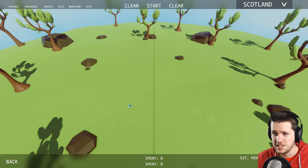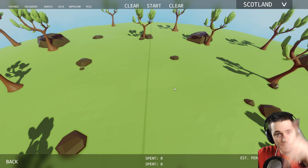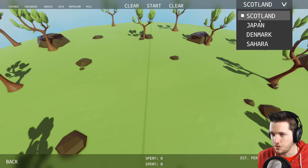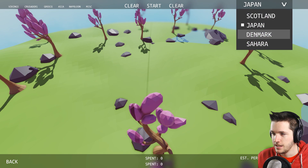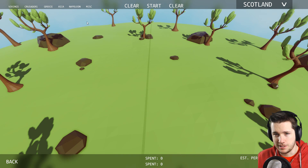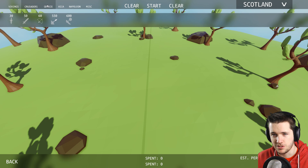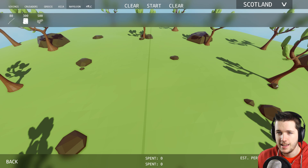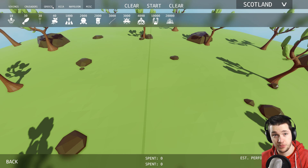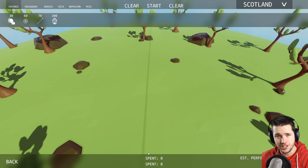We're gonna jump in the sandbox and check out some of the brand new units. All this is brand new — no longer do you have just a little grid to chuck your random dudes on. Now you actually have the battlefield laid out in front of you. You can pick different maps: Scotland, Japan, Denmark, or the Sahara. They've broken down all the units into different categories: Vikings, Crusaders, Greece, Asia, Napoleon, and Miscellaneous.